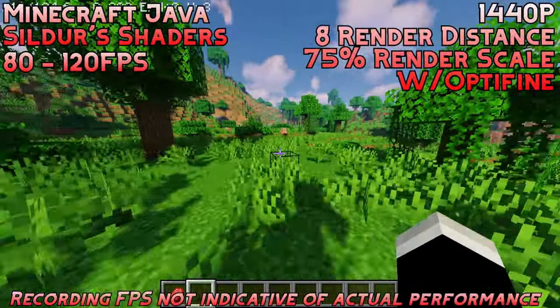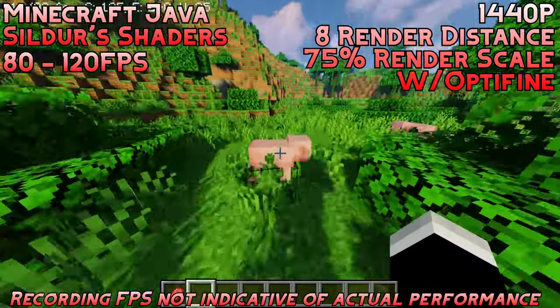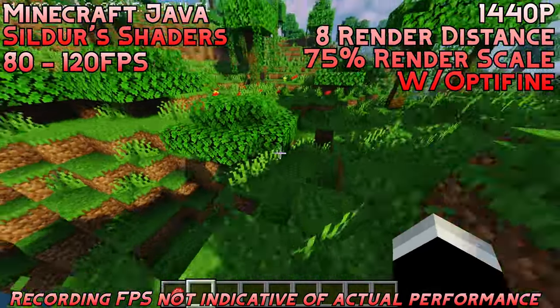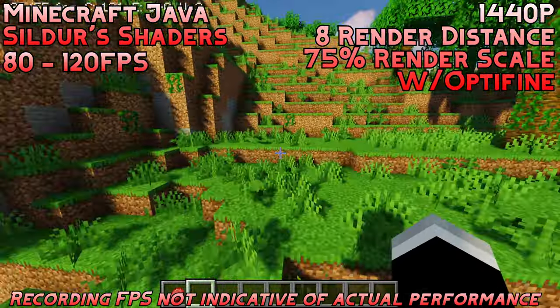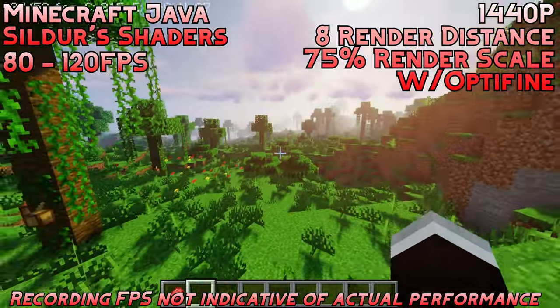Then we have Minecraft again with Sildur's Vibrant Shaders Light at 8 render distance, running at 1440p with a 75% render scale. Still a relatively high refresh rate experience, and you do have a bit of room to either up the resolution, use a different shader pack, or maybe even up the render distance a little bit. Really nice performance on Minecraft overall — highly recommend it.